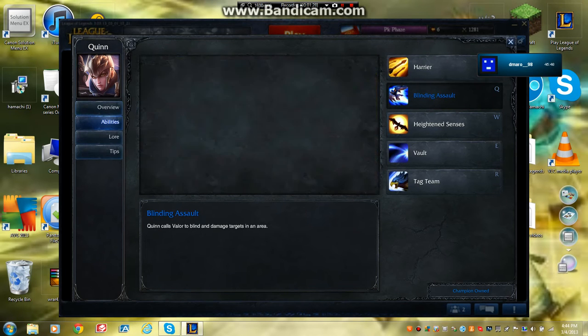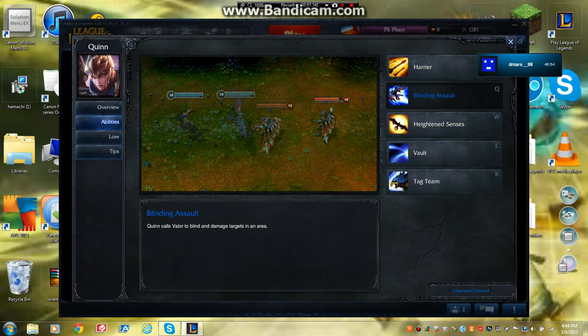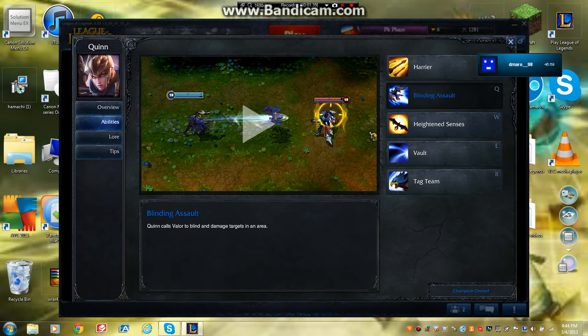Blinding Assault is her Q. That's what I take first and max first. Quinn calls Valor to blind and damage targets in an area — it's a skill shot nuke, which is pretty awesome.